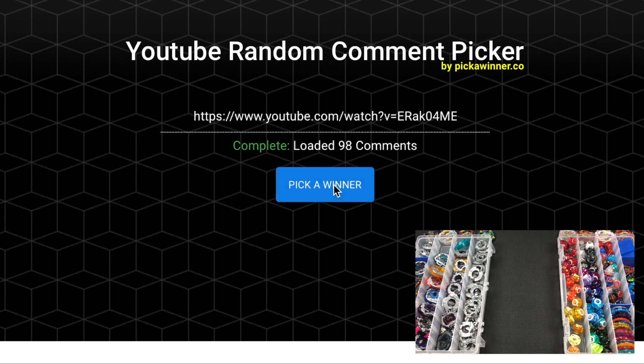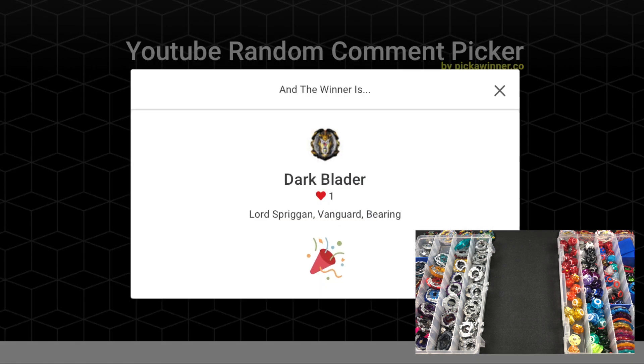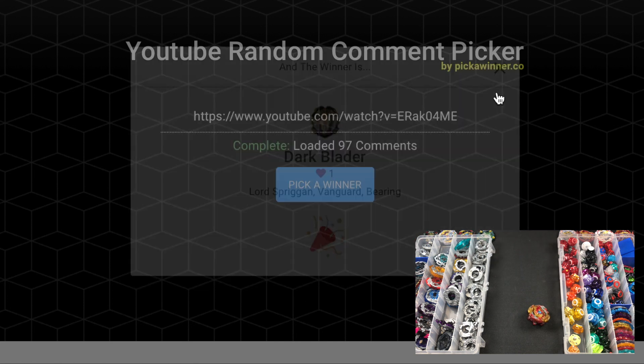The first combo: Dark Blader — Lord Spriggan, Vanguard Bearing. So the Lord Spriggan base, the Vanguard disc, and the Bearing driver. That's a pretty good combo. Dark Blader, you are Blader number 1. Ryan is helping me make these combos.